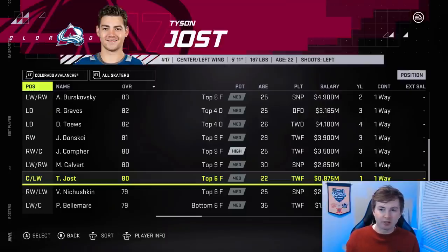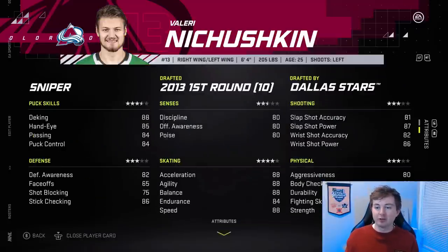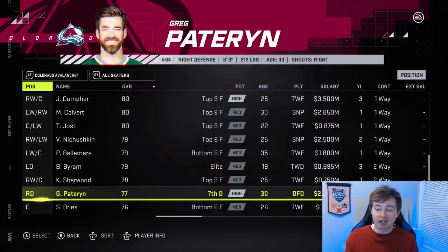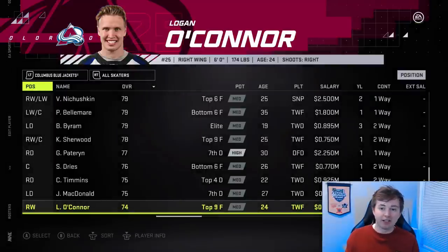Tyson Jost went down one from 81 to 80. Same with Nichushkin from 80 to 79. You can see they label him as a sniper even though he's one of the better two-way players in the game — his defensive stats should be higher and puck skills a bit lower. Byram got a plus one, now 79. Greg Pateryn is obviously now on the team — I believe they traded Ian Cole for him. I think that's it for the Avalanche.